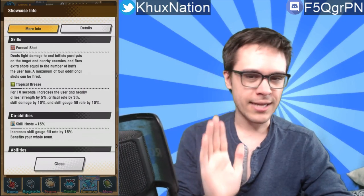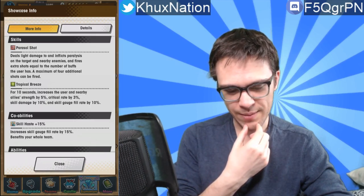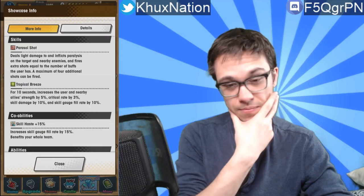Her first activated ability is Parasol Shot — deals light damage and inflicts paralysis on the target and nearby enemies, and fires extra shots equal to the number of buffs the user has, with a maximum of four additional shots. This is honestly very decent. The fact that the first shot alone can already paralyze things and nearby enemies means it has both a single-target and an AOE burst. On top of that, the more buffs you have, the more shots you can fire — basically casting a wider net to paralyze a whole mob of enemies. That has potential to be absolutely nutty, though it is reliant on your team composition.